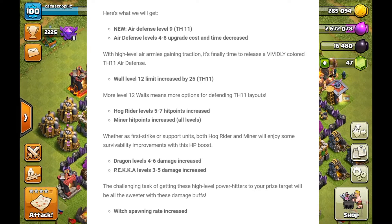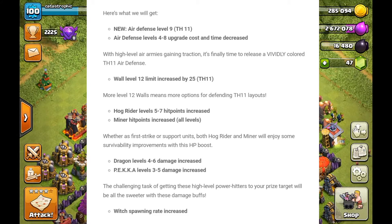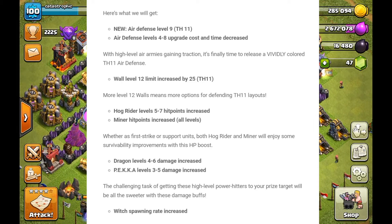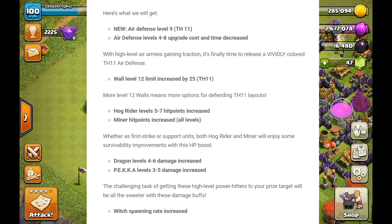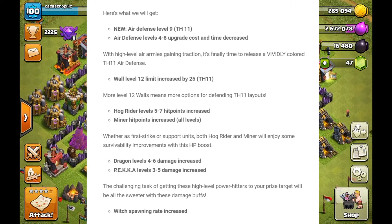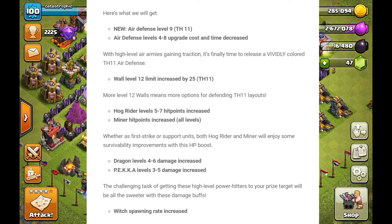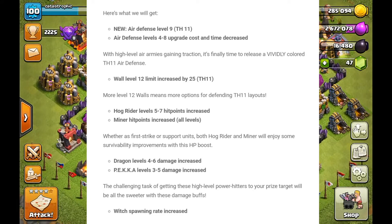The next thing is wall level 12 limit increase for Town Hall 11. I don't think this is really needed because I think the game already has enough walls. About 25 more per Town Hall — I think that's plenty because if you look at Town Hall 11 bases, they are absolutely packed with walls already. As you can see right here, I don't think there's a need for 25 more walls.